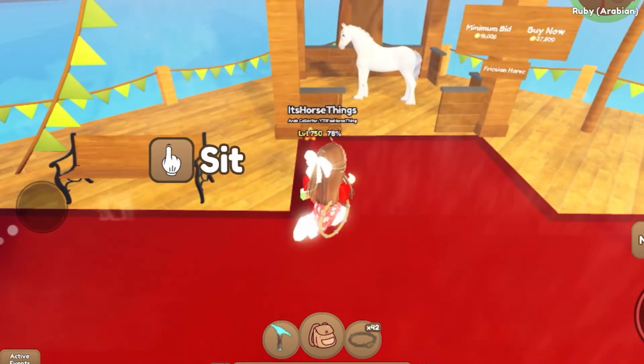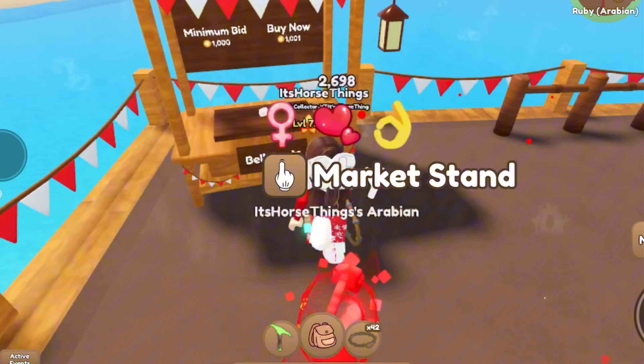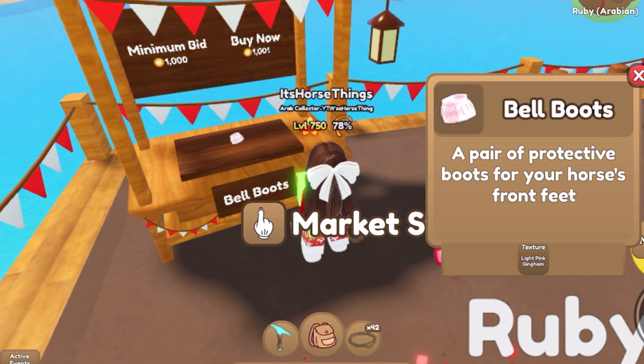Oh, there's somebody else here. We have light pink gear and bell boots. Wait — where's Princess? Princess, come here. What are you wearing? You're wearing sports medicine boots. I think that's it for Princess. Then we have a cart, a saddle pad, an acorn aura, and a diamond lasso. I'll buy the diamond lasso only because I hate crafting lassos.